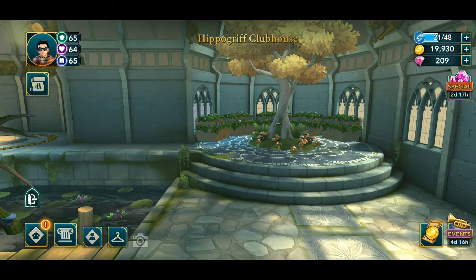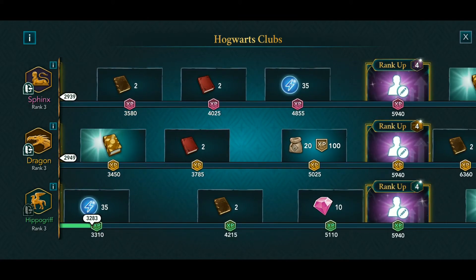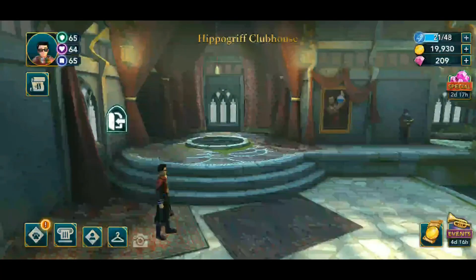Here we have a tree with jumping torch tools. There are no free energy spots this time, but the location does seem good and interactive. I'll see you guys for the next rank whenever I'm able to reach it. We're just going to gain a different set of avatar customization options, so see you guys for the next rank!